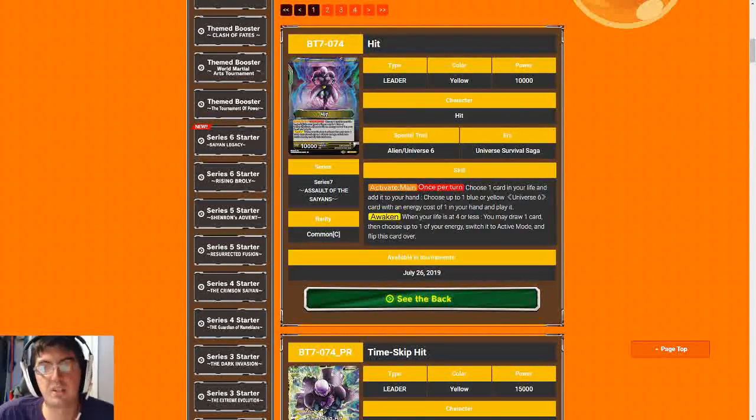There are two leaders in yellow this set: Hit and Kefla. As for Hit, I appreciate the fact that he is a self-awakening leader — you don't have to have a blue or yellow Universe Six card, you can literally just take the life and fail on the effect. So he does awaken pretty quickly, which is nice. But as far as dropping actual one-drops from your hand, your only real targets are basically Cabba and Caulifla. You could drop Kale, but Kale has really terrible use on turn one. So for the most part he only really works on the front side's first ability with two specific cards.